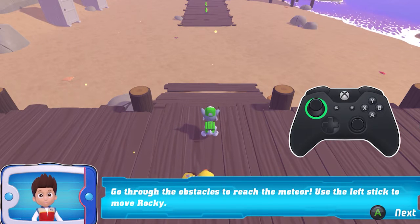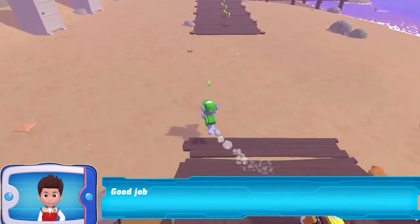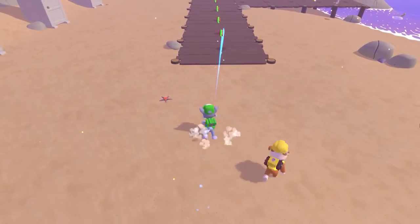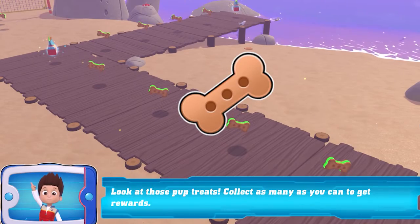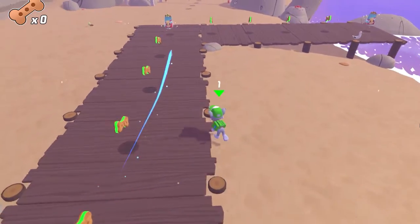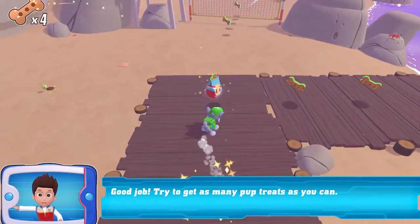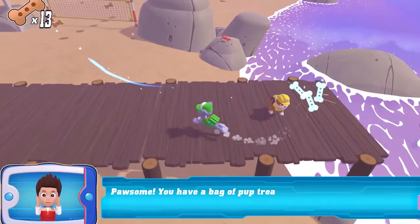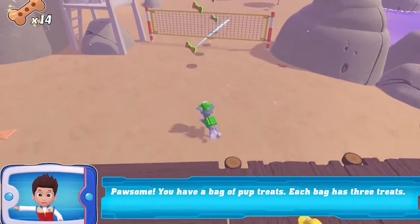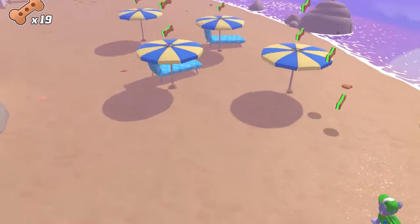Go through the obstacles to reach the meeting point. Good job! Look at those pop trees — collect as many as you can to earn rewards. Good job, try to get as many pop treats as you can. Awesome, you have a bag of pop treats!